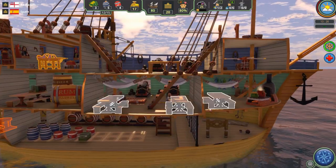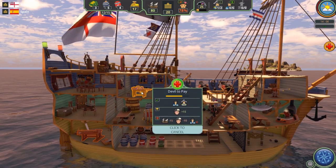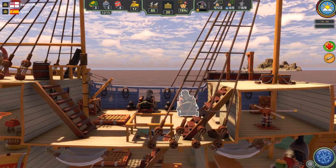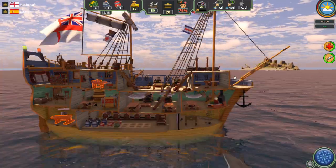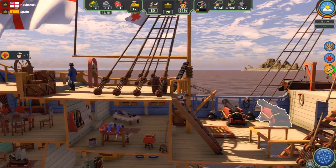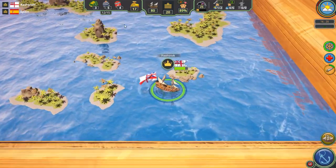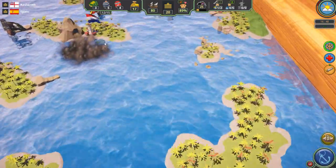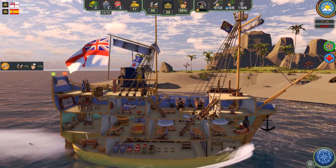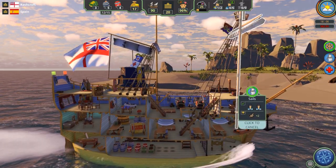Now we've got to deal with a guy in sickbay, an injured crewman, and we've got to do repairs. He's taken care of, got the repairs going, and we're going to be ready to go in a minute. Let's get a look at our map. We've got new orders from the Admiralty — we're going to situate that over there. We need some speed, so we've got to get to the sails.